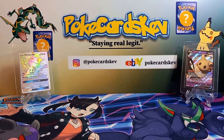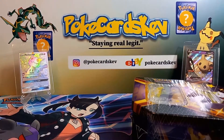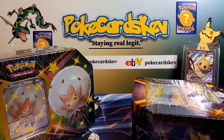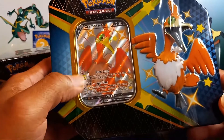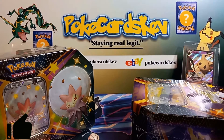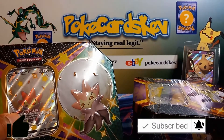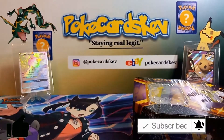Yo, what's up everybody, welcome to the video! Today I am PokeyCards Kev, thanks for stopping by the channel. On today's video we're gonna open up some Shiny Fates — we got three tins here today: the Bolton tin, the Eldegoss tin, and the Cramorant. Of course had to get all three. Had these for a while now and I'm really excited to open up these tins and see if we can get that SV107 today.